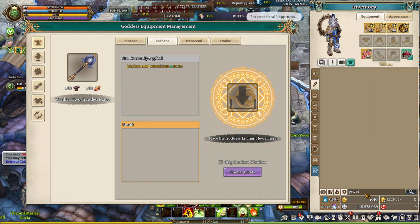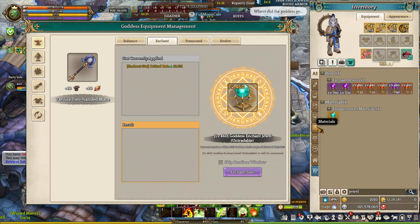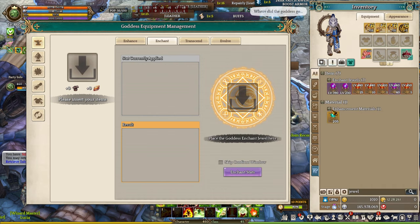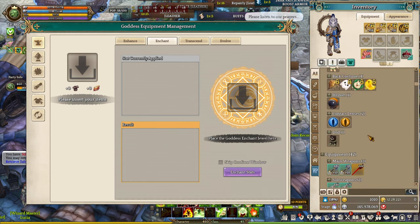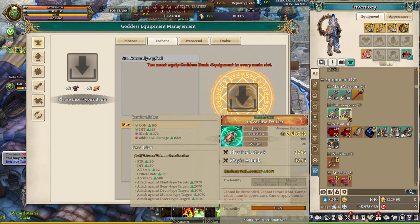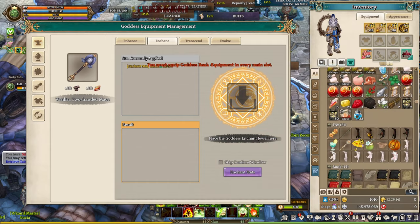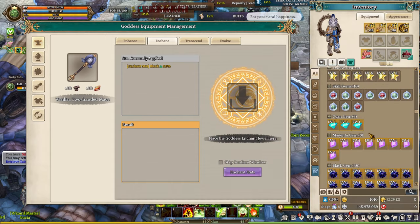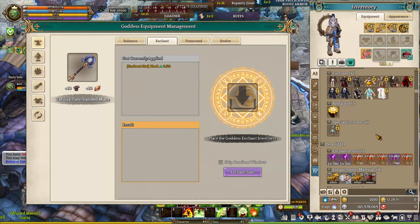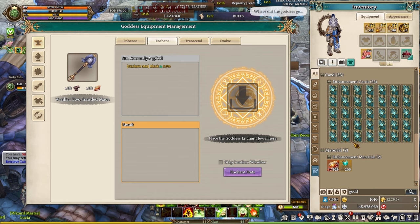You also want to apply the enchant status onto the Goddess Equipment, because when you convert from legendary to Goddess Equipment, the enchant status is reduced by one third — you'll only have two thirds of the original enchant status. You need the Goddess Enchant Jewel to do this. You can get Goddess Jewels from the Goddess Shop, the Goddess Exchange Shop, and the hunting ground area, costing 5,000 gap coins each (about 5 million silver). With the dual weapon system equipping a second set of weapons, you can actually get up to 8 enchant status instead of 6.